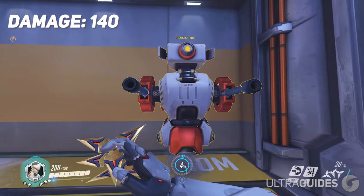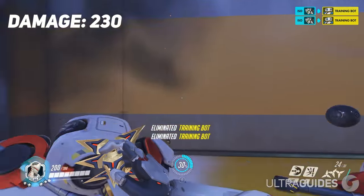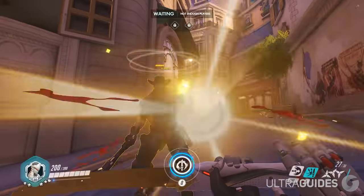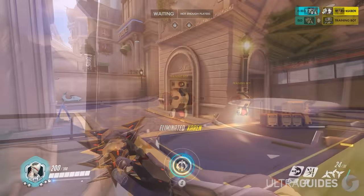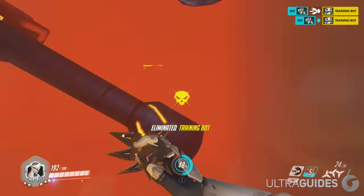Next is the alternate fire dash animation cancel, which animation cancels your alternate fire followed by a dash. This one is good if the target is close to you and not far away. Next is the alternate fire deflect animation cancel: you alternate fire and then immediately deflect to animation cancel your alternate fire, dealing significantly more damage and following it up with the deflect. Also worth mentioning — you can cancel your deflect by pressing the deflect key again. Some players just don't know that.